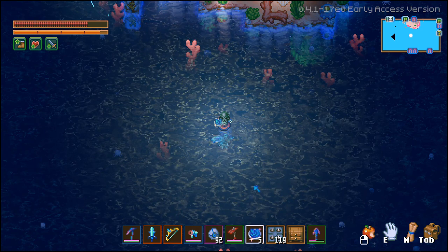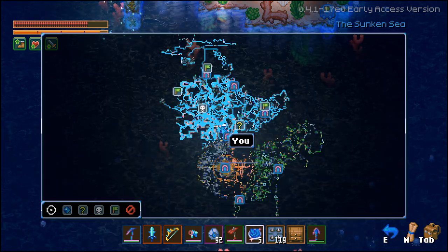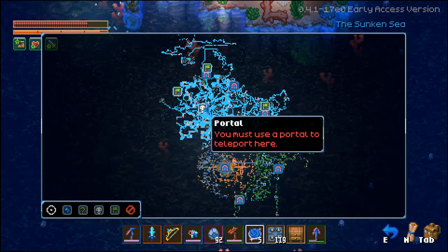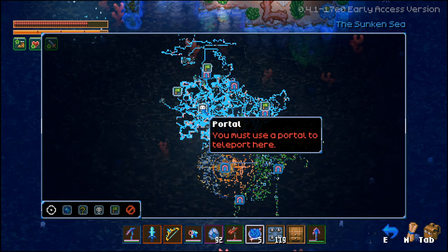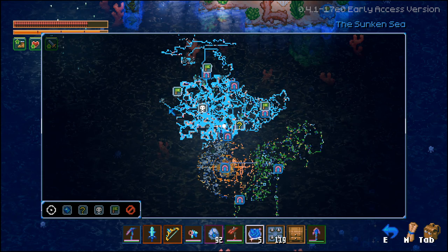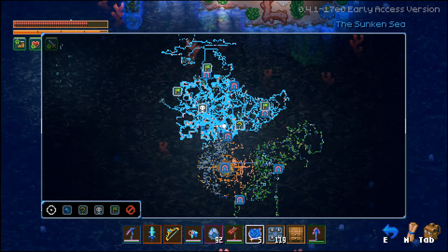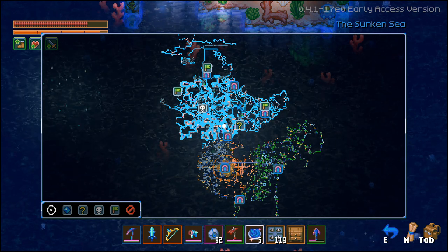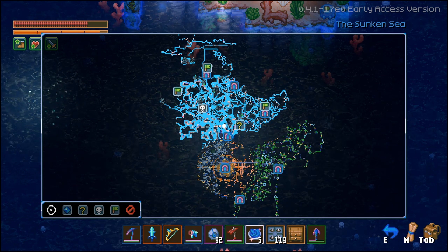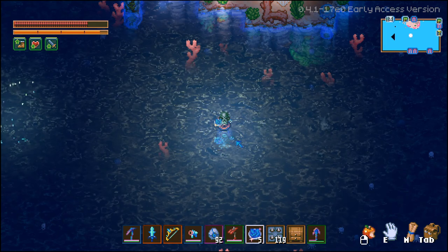Now this location is obviously going to be completely different from the one you have in your world, but it is up here in the Sunken Sea biome and I believe it's probably going to be before you get to Amaroth's arena, which is the new squid boss. So I would check below the boss line. If you draw an imaginary line, I recommend checking this area first, but it could probably be in another location — I don't know that for certain. Mine is almost directly here as soon as you get into the Sunken Sea biome, so I could have gotten really lucky or it's kind of in this area.